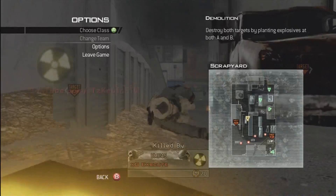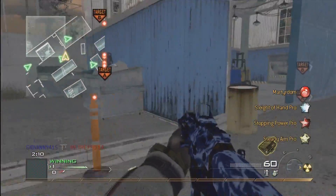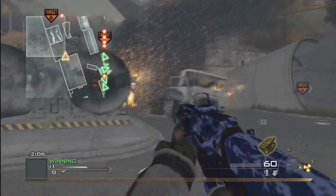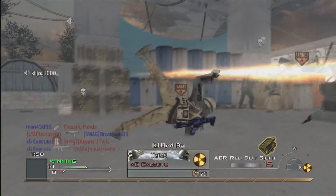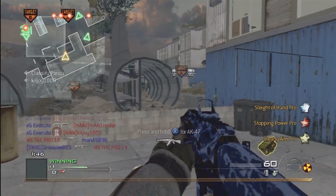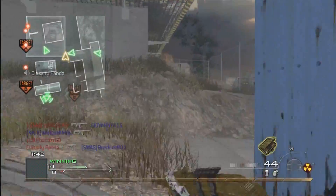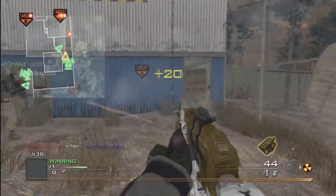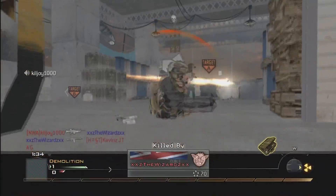I'm just showing off some steady aim and I got the Martyrdom mod on so I could show you guys the AC-130 bullet. I'm running here — there you see that bolt of lightning, aka the powerful AC-130 31mm shell. You also got wallhack if I didn't already say that — UAV always on for the host only.